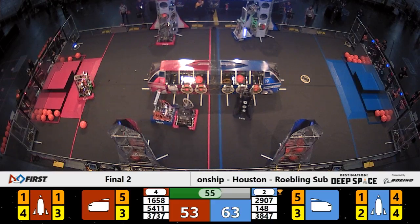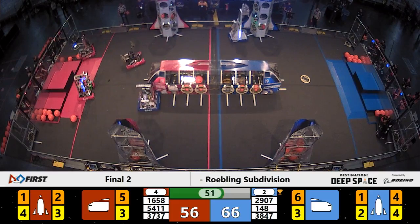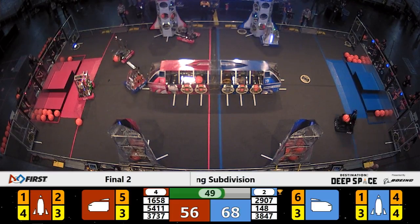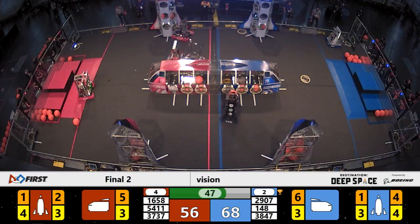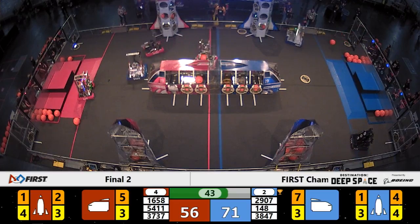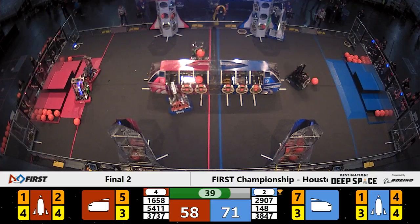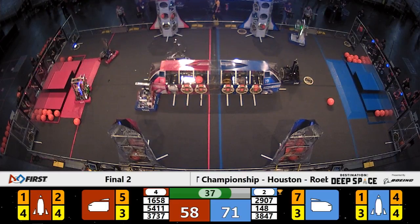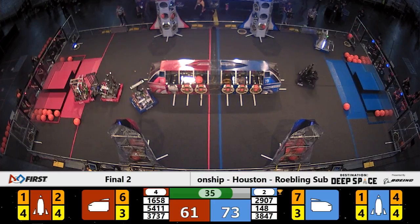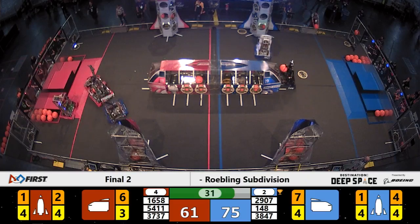3847 Spectrum reaches up and puts a hatch panel on the blue rocket. Robo Wranglers continues placing cargo into the cargo ship in the center. 5411 looks like it might not be moving anymore; their partner 3737 is trying to move into position. 33 seconds left to go in the match.